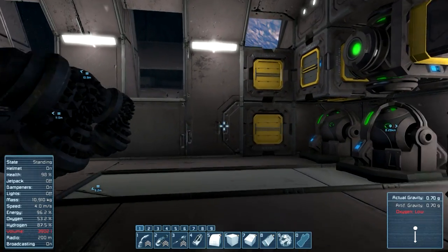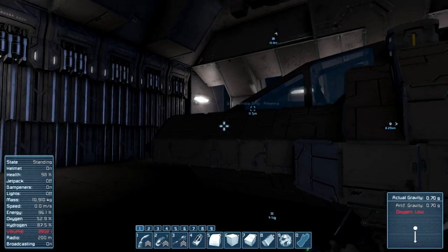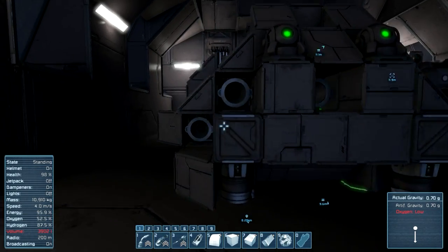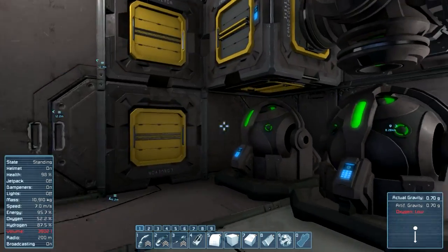You have to do that every time you want to make a blueprint — I could be wrong, but that's the way I know how to do it. A lot of times people make their ships in creative mode, copy it, and then bring it into their survival world and use the projector to help them build it. I love building ships in survival mode, block by block. But the only thing that really sucks is when you have to match the sides.